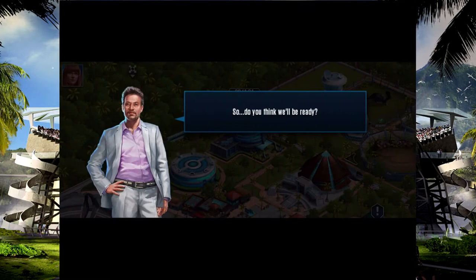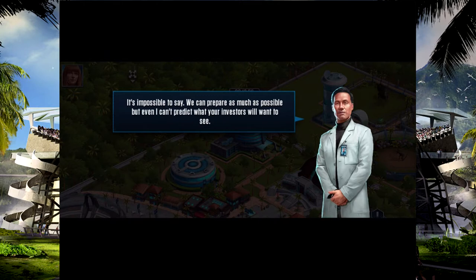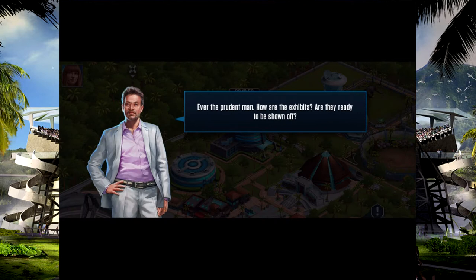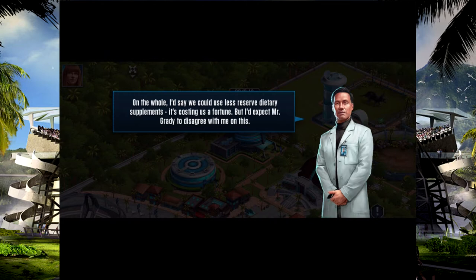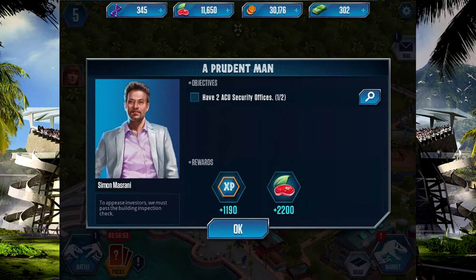Let's see what Masrani has to say. Can we be ready? It's impossible to say — we can prepare as much as possible but even I can't predict what your investors will want to see. The exhibits are ready to be shown off. On the whole I'd say we could use less reserve dietary supplements — it's costing us a fortune. I have two ACUs, so let's build another one.